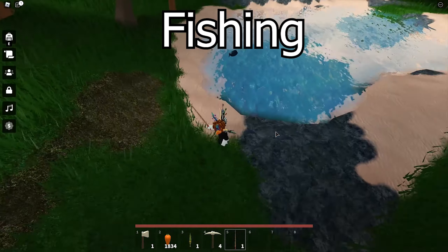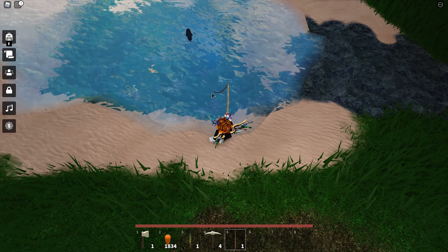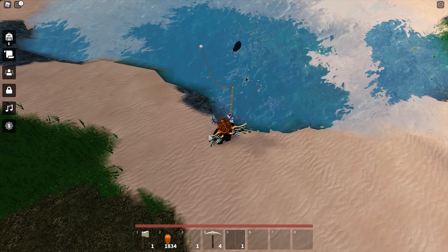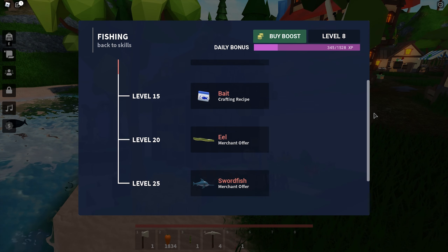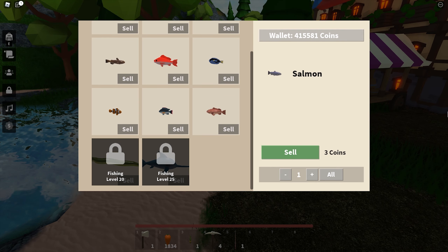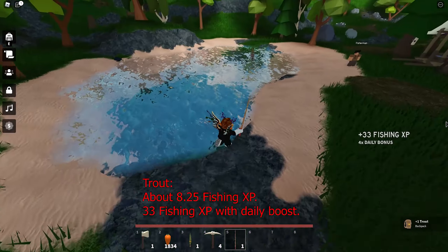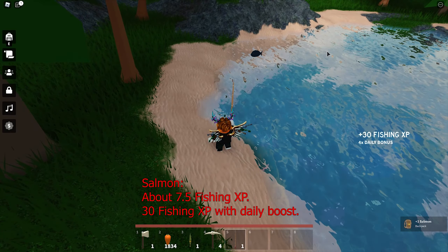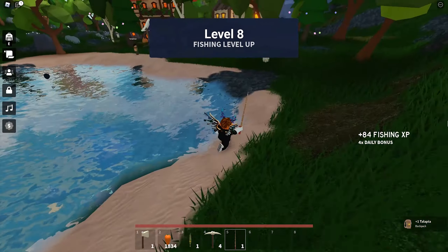Fishing is self-explanatory. The more you fish, the more exp you get. Different fish give different amounts of exp. You cannot really control what kind of fish you get, so the best way is to just keep fishing. The current level for the last reward is 25. As you level up, you can sell the more expensive fish to the fishermen. Fishing was the best way for me to earn money to buy seeds when I just started out on day one.